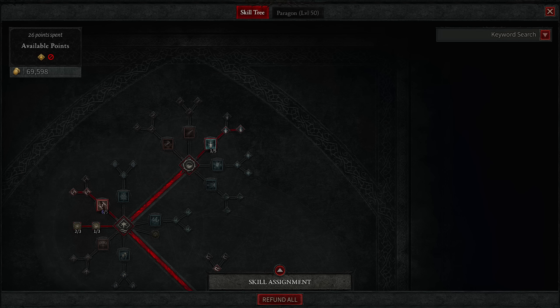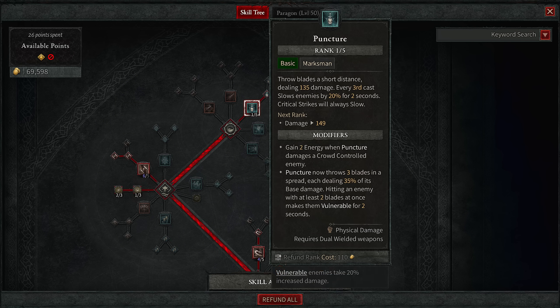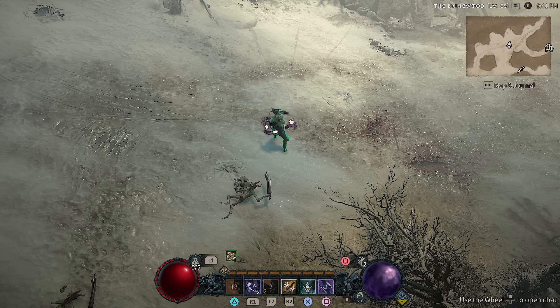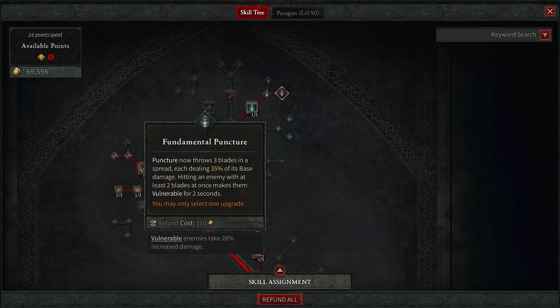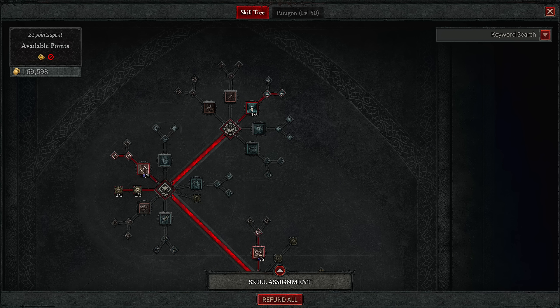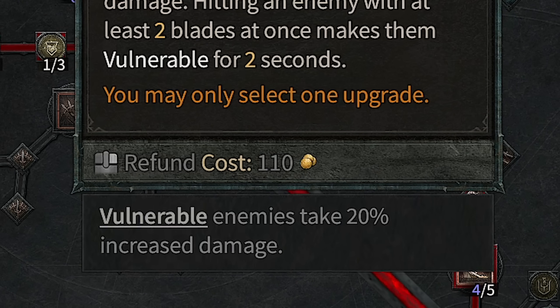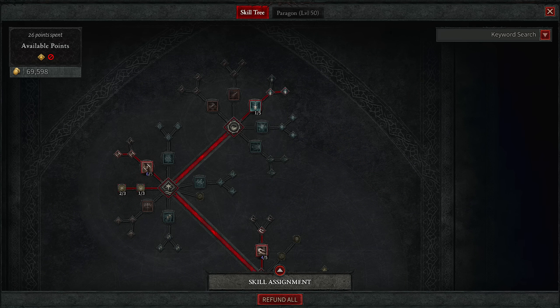We'll start off with the skill tree since it's the easiest. You want to take Puncture as your basic skill. Basic skills do not cost any energy, but Puncture is the best melee skill as it not only can hit at range, but once you pick up this node it'll shoot three projectiles out instead. If you hit the enemy with at least two, you'll inflict vulnerable status on them, which is basically defense down, increasing your damage a ton.